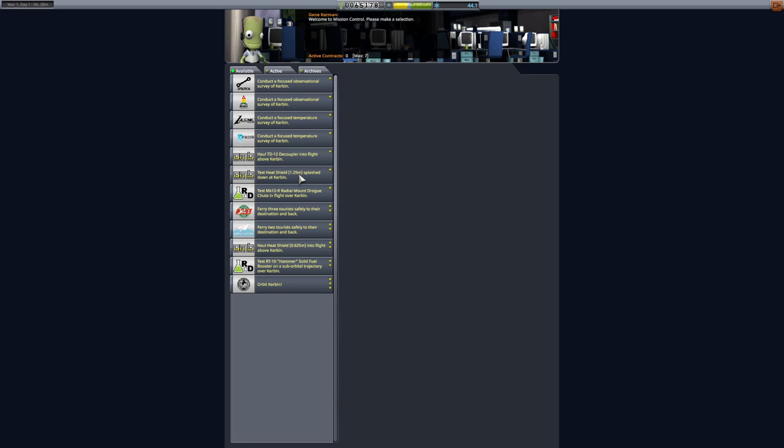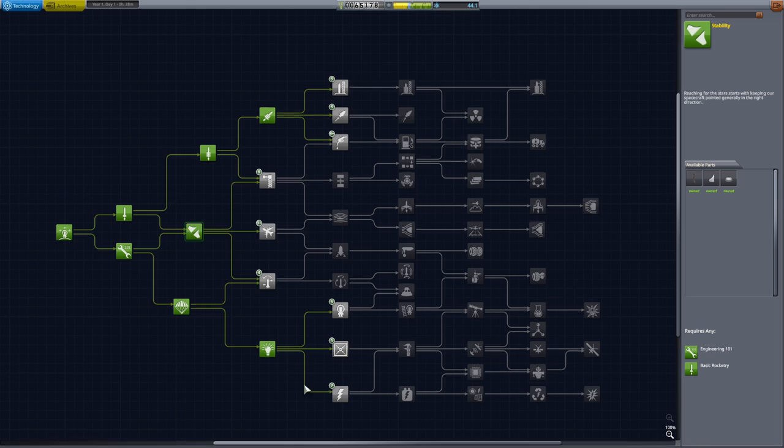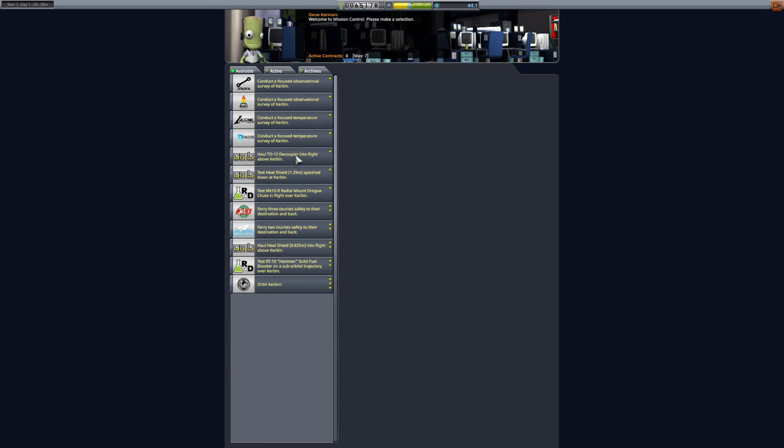Let's do some tours maybe. Before I do that, I want to see if I unlocked the tour stuff first, because that's going to be really crappy if I can't do it. It's this one right here. So now we need just a little bit of science and we can do the tourist one. And that'll make us some pretty good bacon. Let's go back in here.